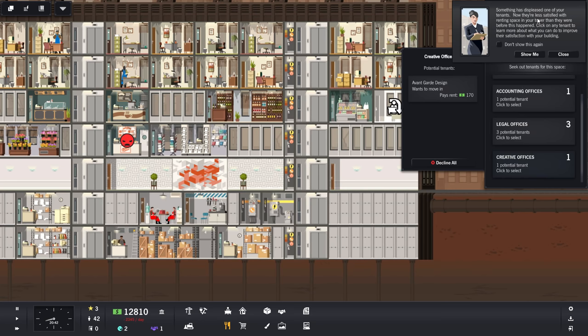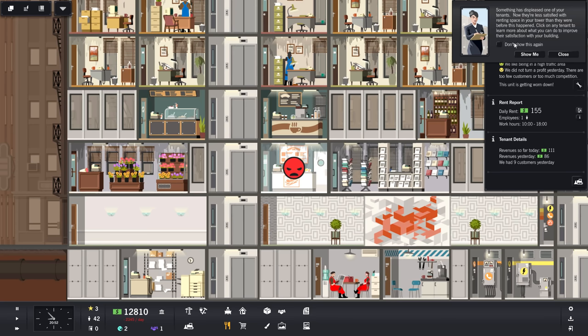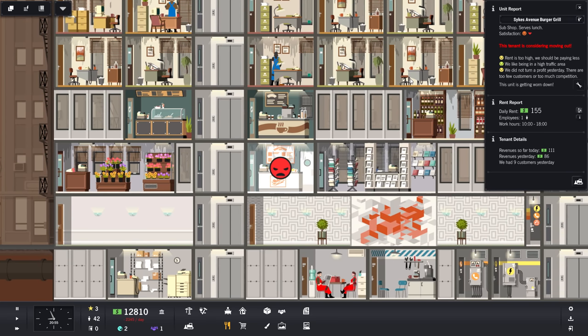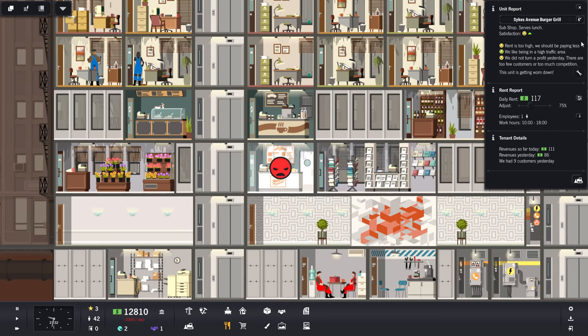Something has displeased one of your tenants — they're less satisfied with renting space in the tower than before. Let's see what that is. They're moving out — the rent is too high, they like being in a high traffic area, and they did not turn a profit. Right now we could modify the rent to keep them in place. We'll give them a 75% total rent. It doesn't even look like they care — they're still pretty annoyed.